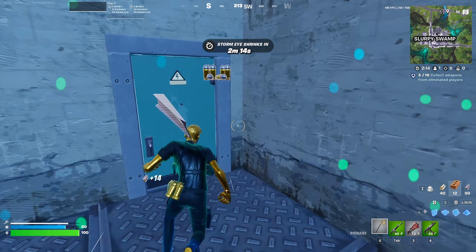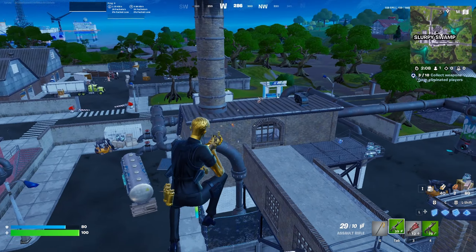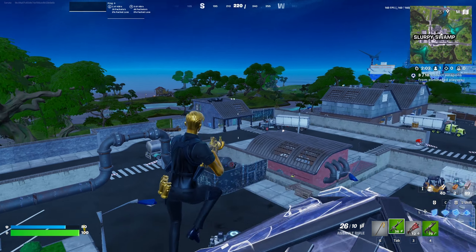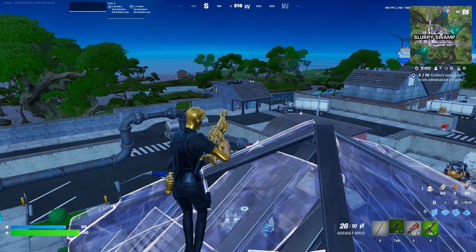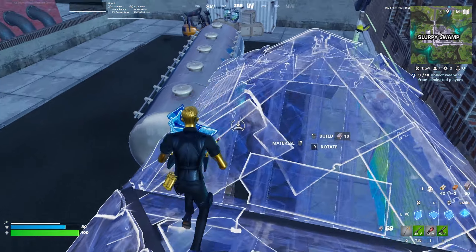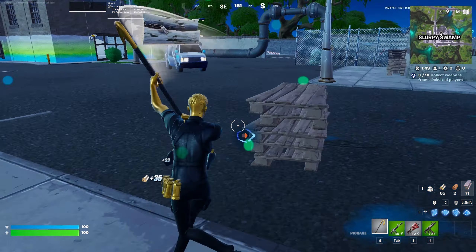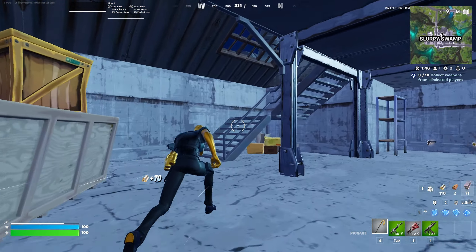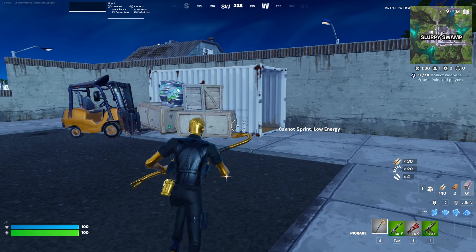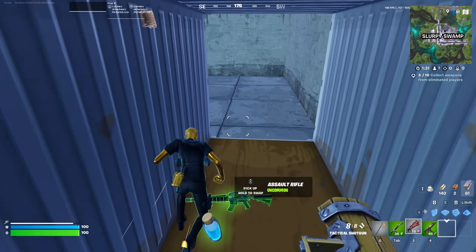There are over 10 buildings in Slurpee of varying sizes, giving you plenty of options depending on where you land. For quick shield in solos, I recommend landing on the Slurp Truck, which gives you 100 shield really quickly. Then farm the planks and other materials in the area and rotate to collect chests and force points as fast as possible. Once you have around 200 materials and a bunch of chest loot and ammo, you should be full on shield — then you can either W-key other players in the POI or rotate out.